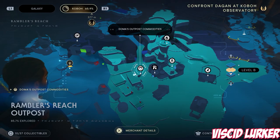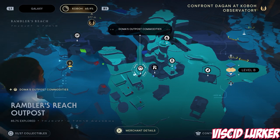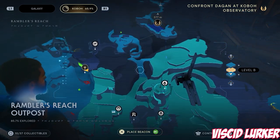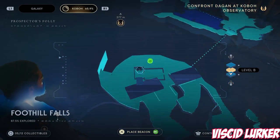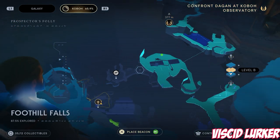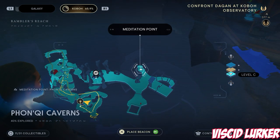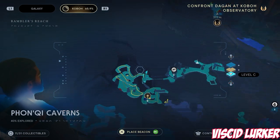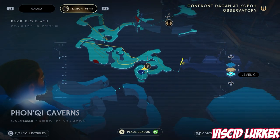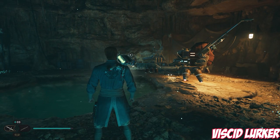Next up we have the Viscid Lurker. Again, not too far from Rambler's Reach Outpost. You want to travel up the path to the Foothill Falls and then go in the basement below the abandoned shack. Follow the basement path all the way down — it looks complicated but it's not, it's just a single path to get to the bottom. The nearest fast travel point is the Fonkey Caverns. Once you get right down to the bottom, you will see Skoova next to this little tiny pool of water.